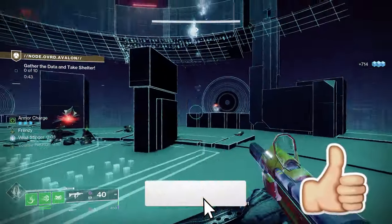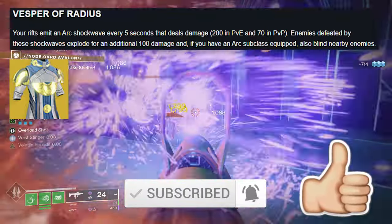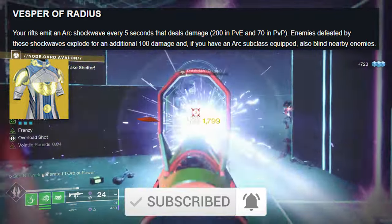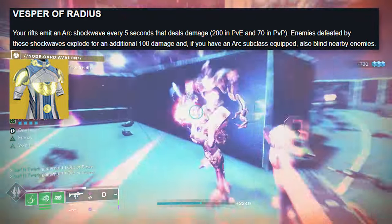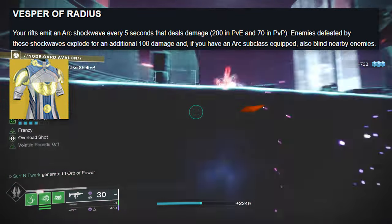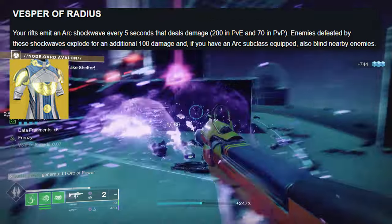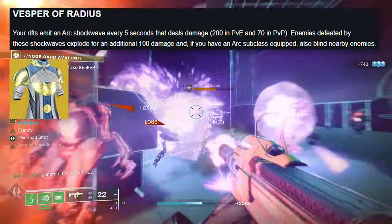Last but not least — the Warlocks. Vesper of Radius: your rifts emit arc shockwaves every five seconds dealing 200 damage in PvE and 70 damage in PvP. Enemies defeated by these shockwaves explode for an additional 100 damage, and if you have an arc subclass equipped, they also blind nearby enemies.